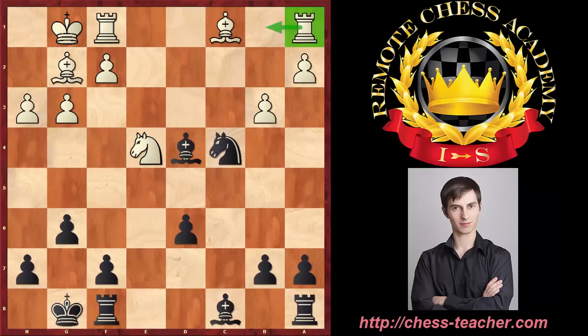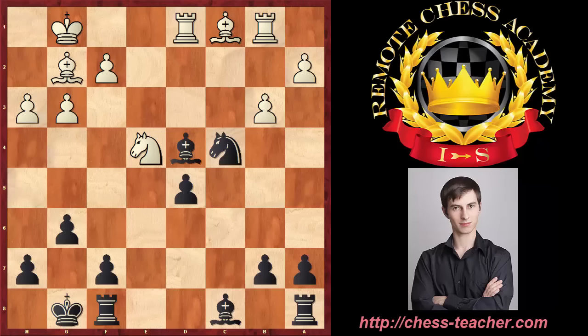Instead white played the more simple move rook b1, and now black made one more counter blow with the move d5. Instead of retreating with the knight, black keeps counter-attacking. Here comes white's turn to show his creativity and he played rook d1. With every move both players are attacking each other and none of them wants to defend and go passive.